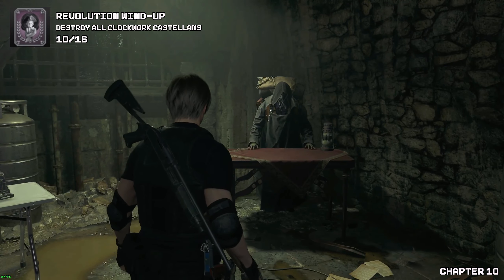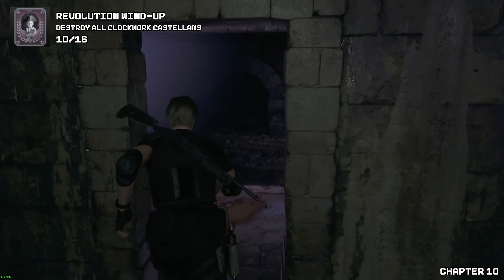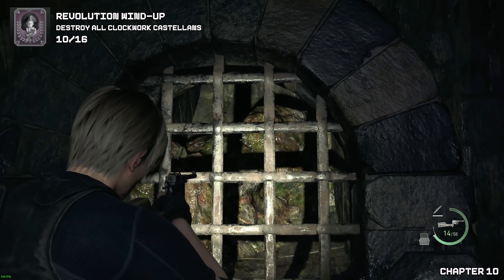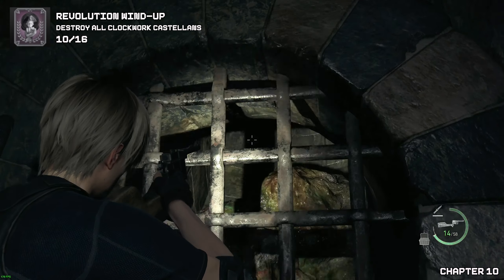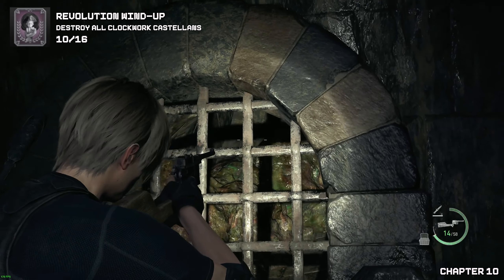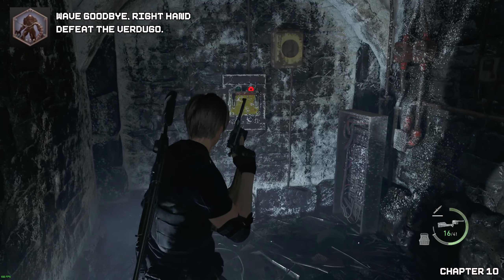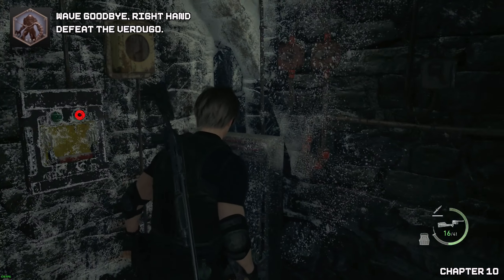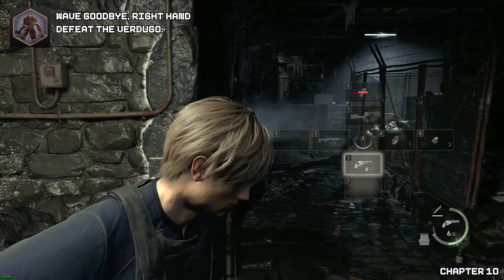By this point, if you really want to sell the rest of the sellable items — I kept them, I don't know why — anything you can sell without applying gems, just sell them. In this sewer system right behind the merchant, you will find your next castellan; this is number ten, hidden away.